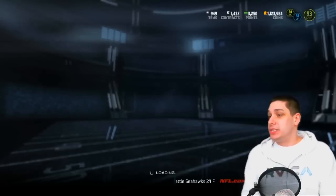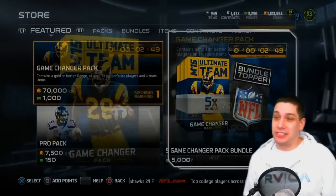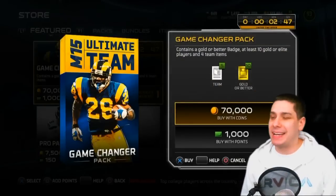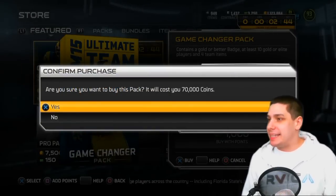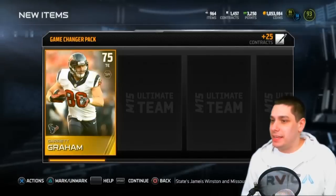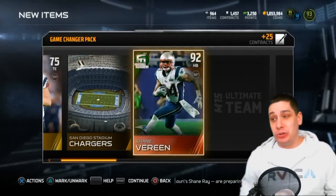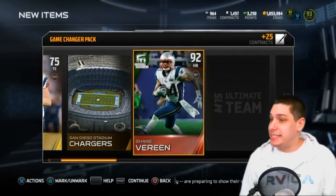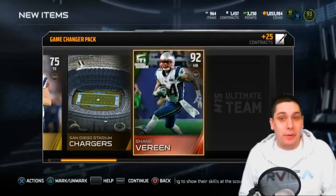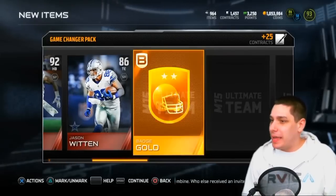Here we go guys, last chance trying to pull the Aaron Rodgers — last chance realistically, because the pro packs probably won't happen. 70,000 coins for these packs is crazy. Unless you pull the Aaron Rodgers it's pretty much not worth it, but we've got to give it a chance. Oh, Shane Vereen football outsiders — that's pretty decent. And another elite, Jason Witten — two elites in one pack, let's go!